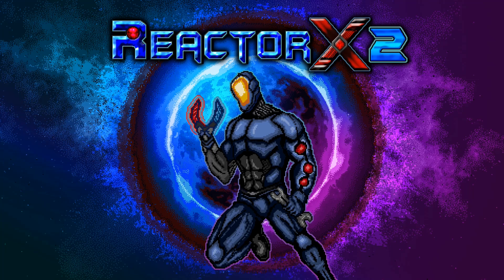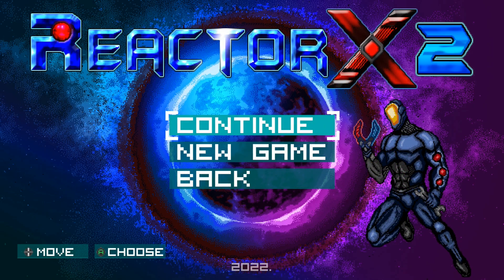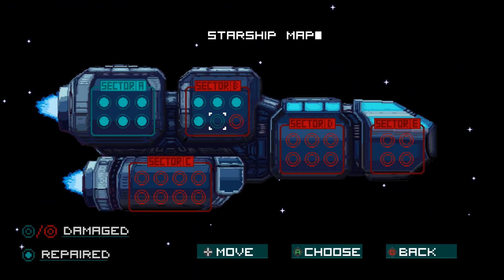What's up guys, Cheetah here, and today I'm bringing you a quick title update achievement walkthrough for Reactor X. This game just got updated to 2000G on Xbox and Windows. They added 5 new achievements and to unlock them it'll take you less than 3 minutes.